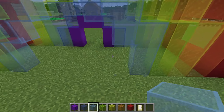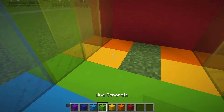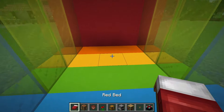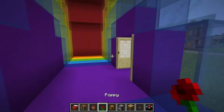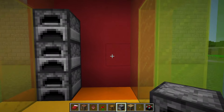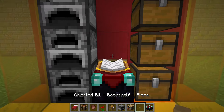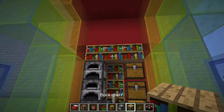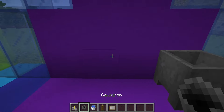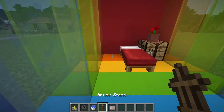There are several more ways to summon a rainbow at home, but I'll tell you about them in the next round. In the meantime, I'll start arranging furniture in my rainbow house. I put a bed, a workbench, and a flower in a pot. On this side I put stoves, chests, and an enchanted table with books on top. On the other side I put a brewing stand and a cauldron with water, hang a picture on the wall, and put an armor rack with armor.